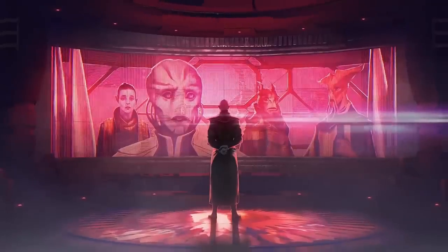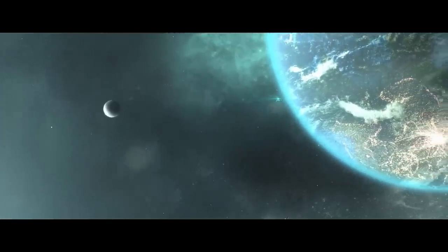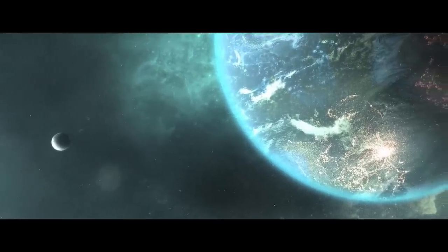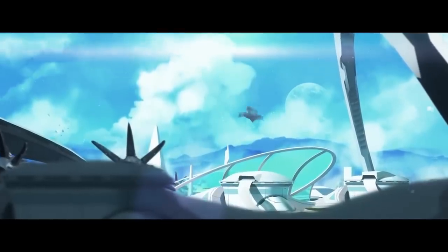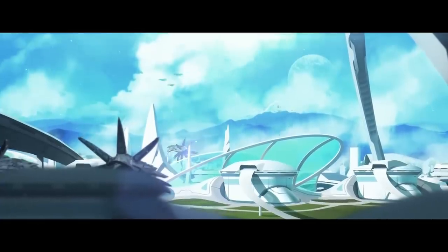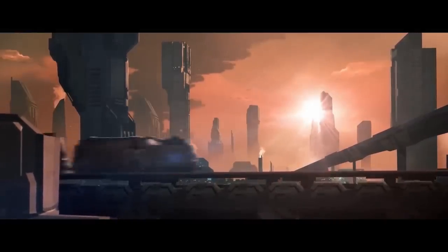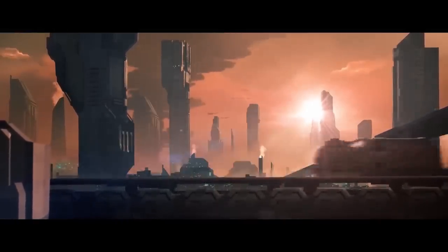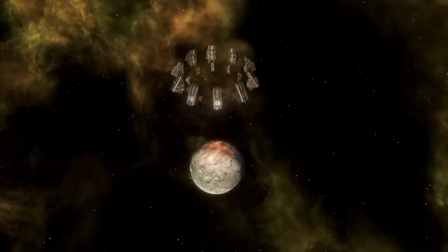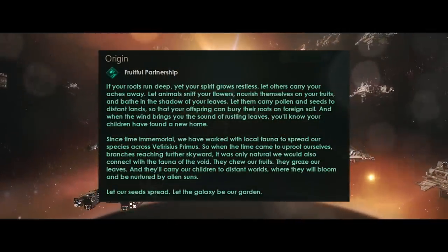We are also getting a brand new origin for plantoids that is similar but very different to the Cordyceptics hive mind. Cordyceptics comes with the necroid species pack and lets your hives subvert space fauna. Fruitful Partnership allows you to take advantage of space fauna in a much more advantageous way for both of you — one that doesn't result in the space fauna having to die. And if you're enjoying this video, please make a fruitful partnership with that like button.